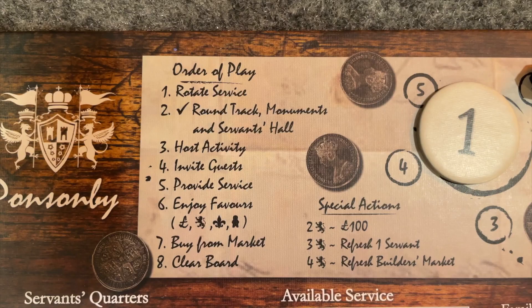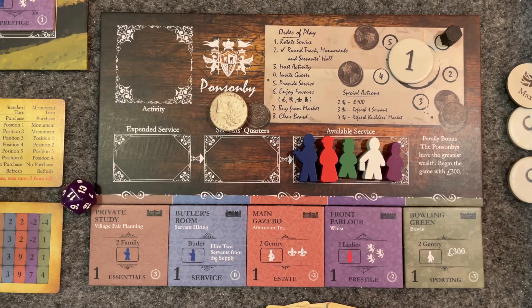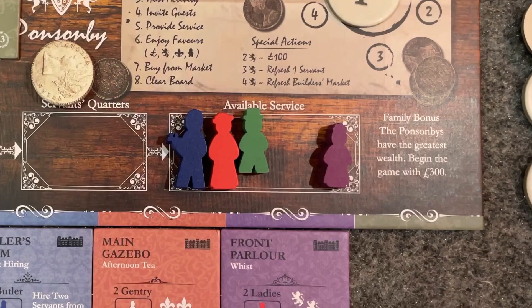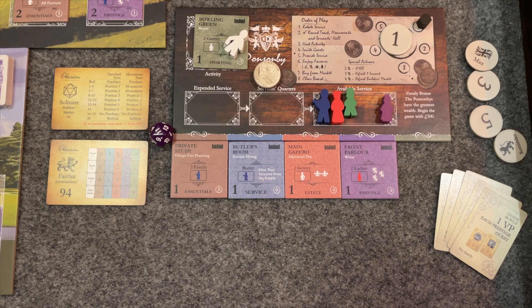Each turn plays thusly. The first two steps — rotate service and check round track — don't really apply on the first round, so we're going to skip those for now and come back to them. Host an activity by choosing from your available rooms or outdoor spaces as represented by your improvement tiles, and placing it on your player board in the indicated space, along with the worker type indicated on the tile — in this case, one of your footmen — which must come from the available service box.